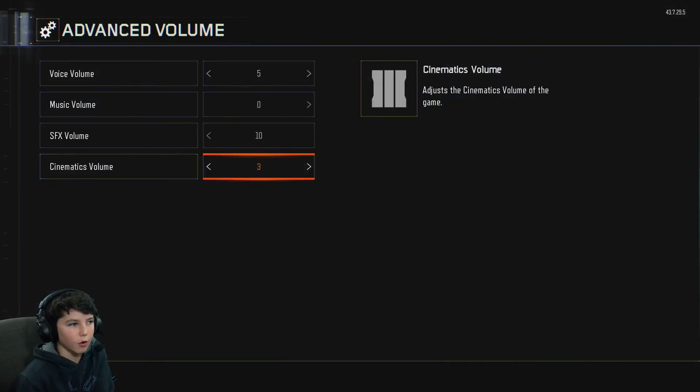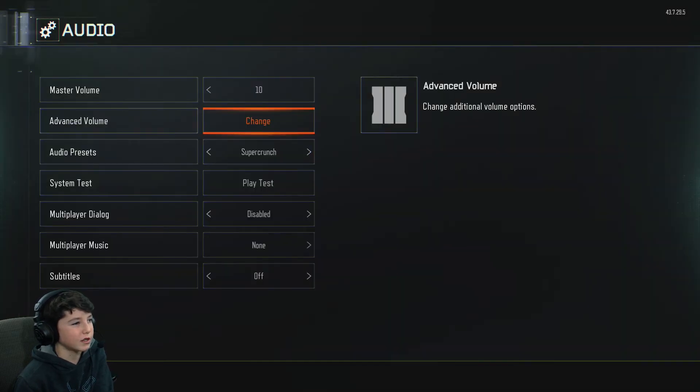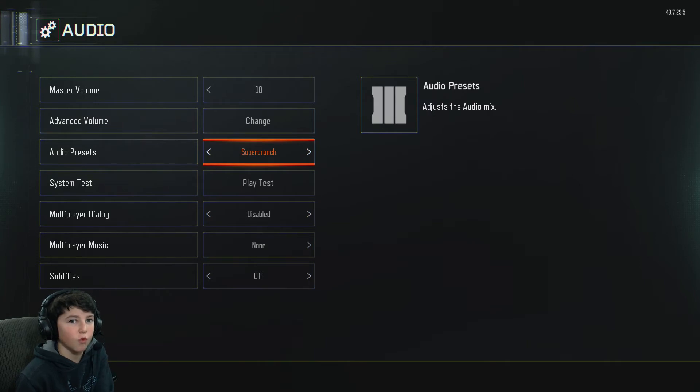Cinematic Volume — put it around 3. It doesn't really matter; you can go lower or higher. Then Audio Presets — if you're on PS4, there's a Controller Volume option, just put that on Disabled. That's not available on Xbox 360 or Xbox One because they don't have that speaker. Then put the audio preset on Super Crunch.